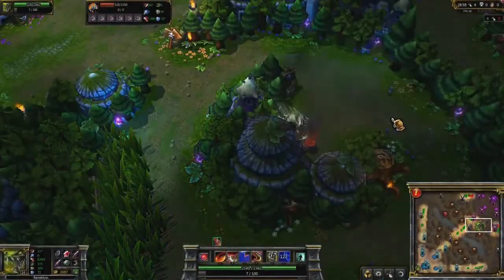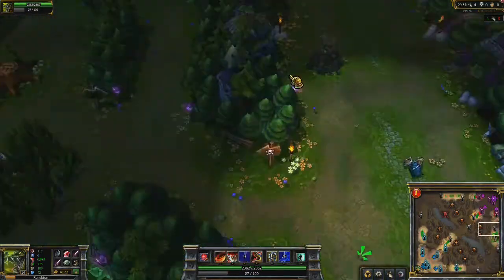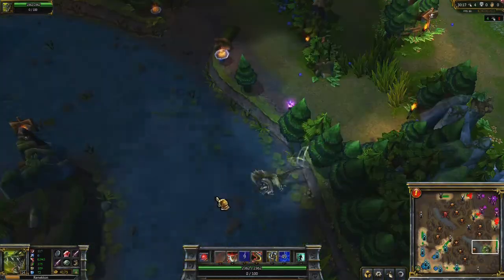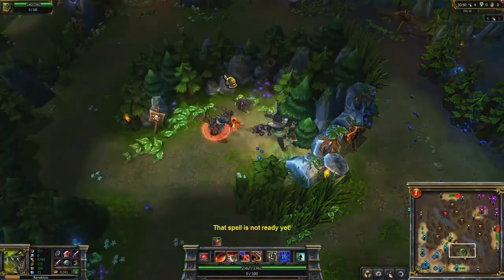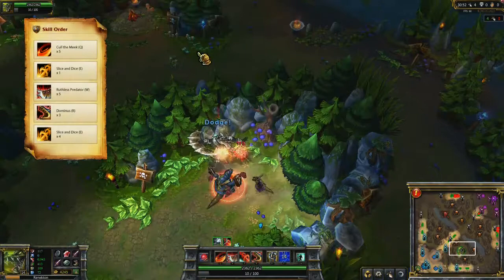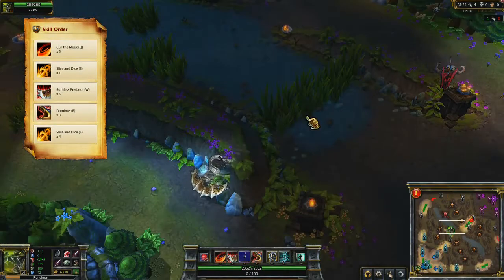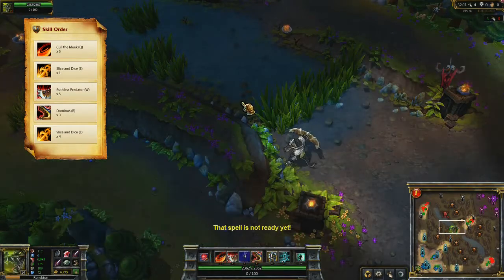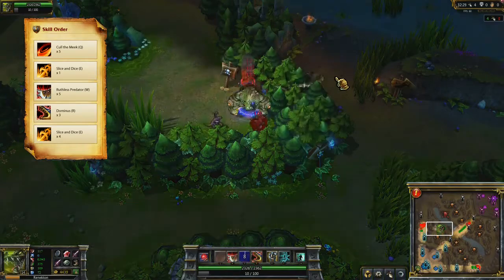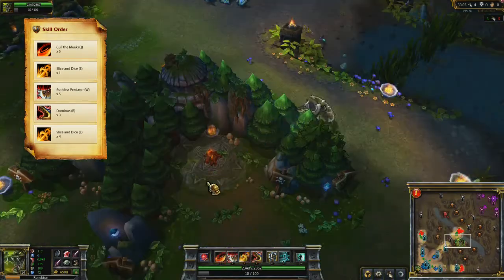Slice and Dice is a very short-ranged dash, so I wanted to show you where he can and cannot jump over walls and barriers. While showing off these locations, I'm going to give you an overview of how I build Renekton. I max Cull the Meek first because it gives amazing health sustenance and is the highest source of damage early in the game. I take one point in Slice and Dice at level 2, a point in Ruthless Predator at level 3 and max it second. Like with all other champions, rank Dominus every level that's available.